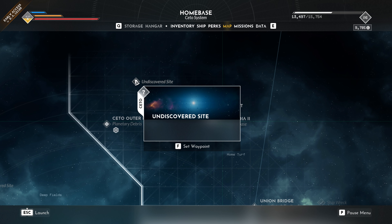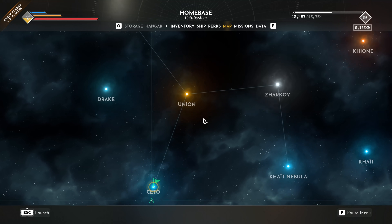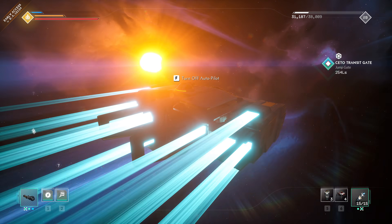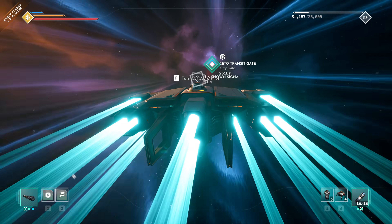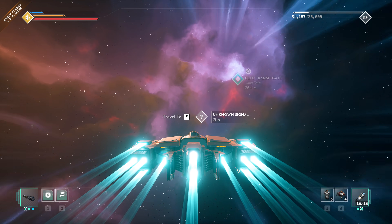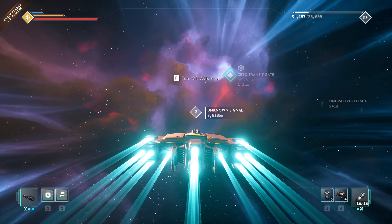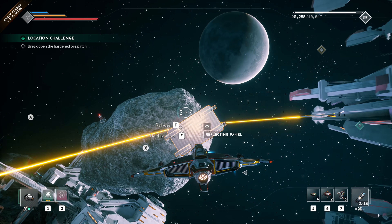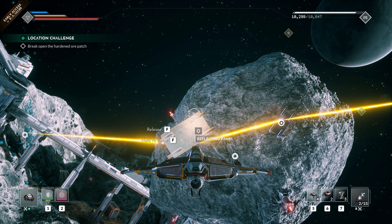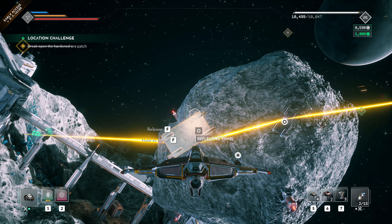The game world of Everspace 2 is not one seamless open universe. Instead, it opts for medium-sized chunks of space and planetary sections that you hop between in a hyperspace-style travel mode with no combat. While heading to your next main destination, dynamic locations or situations can pop up and you can steer off to explore them if you please — for more experience, loot, combat practice, or something more unorthodox. For example, I used reflective panels to bounce a mining laser at a mineral that was just too hard for my blasters to dislodge.